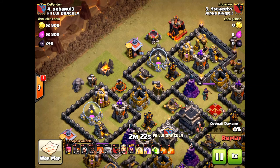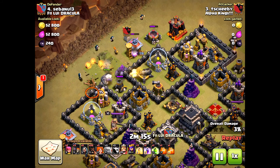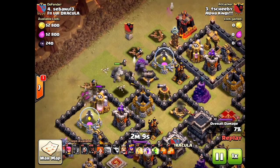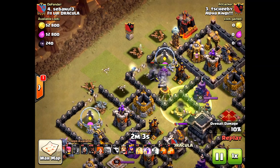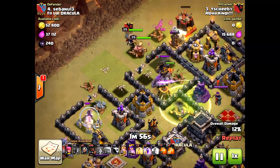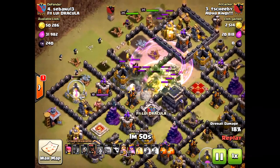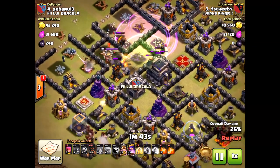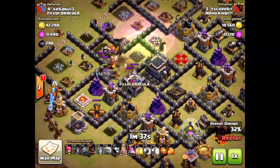Here's another Town Hall 9 attack — just bringing you some variety. The attacker, Dashibi, has way higher heroes than the defender, so he should get the three-star pretty easily. He has a nice funnel, bringing the golems into the core of the base, but he was a little late on the rest of the wizards — five wizards held back. The king and queen went to the outside; he was a little late placing them, and they didn't go into the center, meaning they're not taking out the enemy king and queen.